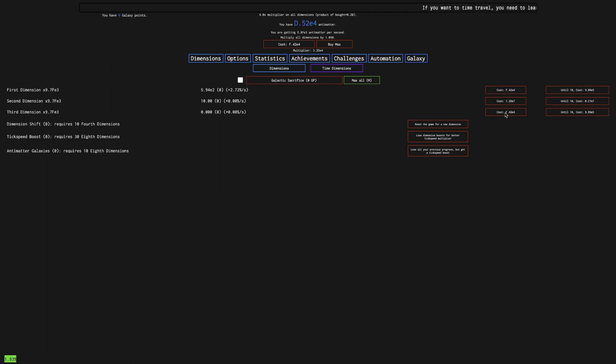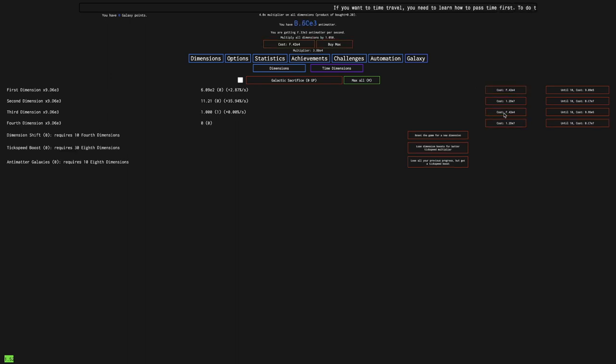It's definitely more manageable, but still pretty slow — probably about as fast as the vanilla game. In New Game Minus 4 standards, that actually isn't that bad. Now I have to get all of these Dimensions, then I can get the 1st Dimension. All I need is 10 4th Dimensions to get the 1st Dimension Shift. I wonder how fast it's going to be after the 1st Dimension Shift. Since it resets all my Time Dimensions and Antimatter, it's still probably going to be very slow, but at least a little bit better. Now I have 10 4th Dimensions, which means the multiplier is higher — a 16 times multiplier, which really helps.